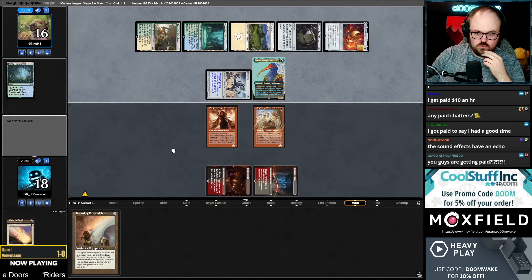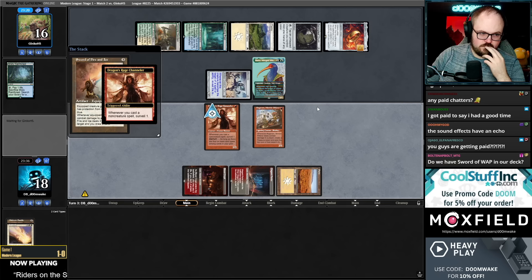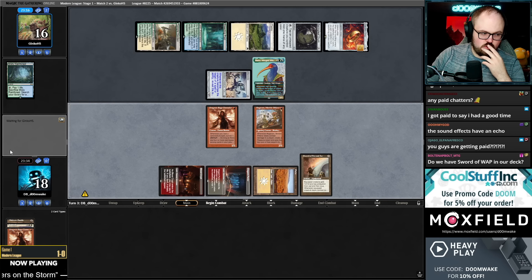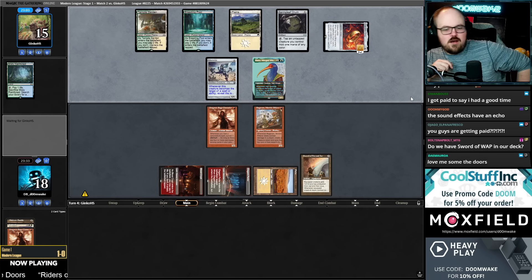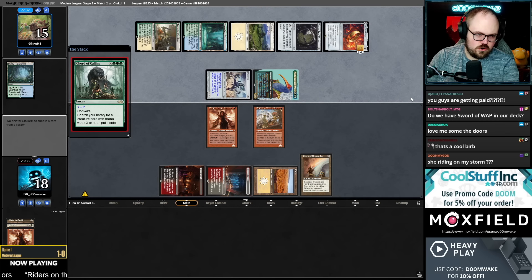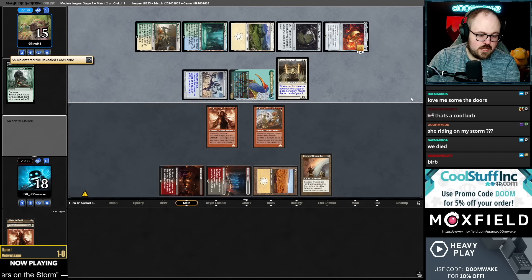Riders on the storm. Your turn. No, we do not have Sword of War and Peace in our deck. Cord for two — that looks like a Shuko. Maybe they don't have a land — of course they do.